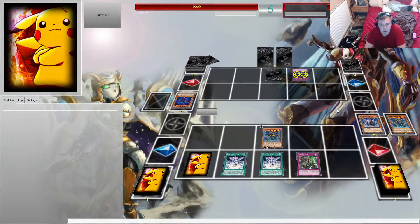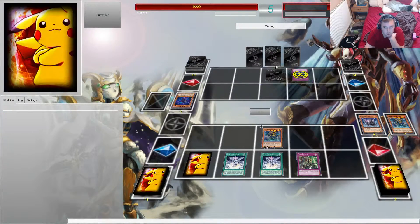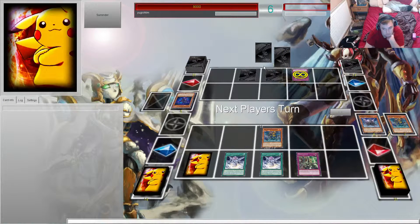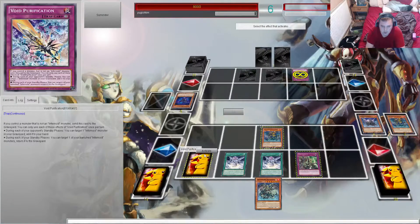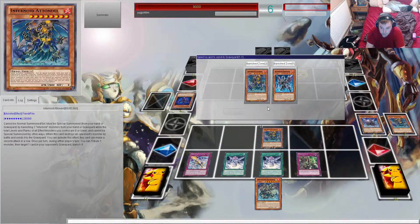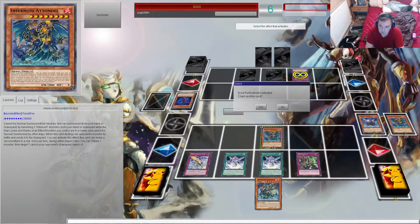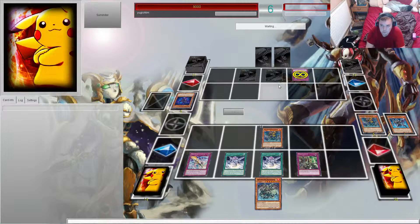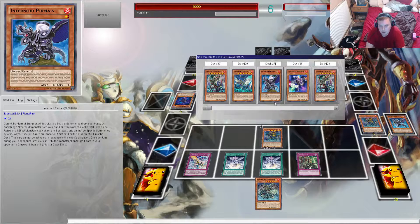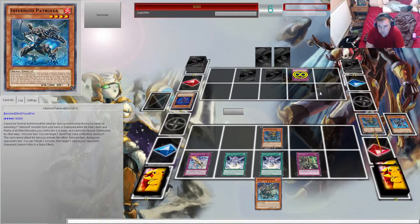He's got two cards in hand — one unknown, he's got Alshadol, and then he's got this. So if he draws, maybe, if he draws Light in the Dark — okay. I'm going to activate this, activate effect, add back the Otondo. This should be game. Activate the effect of Void Launch — send Diviati and Trulia, because why not.